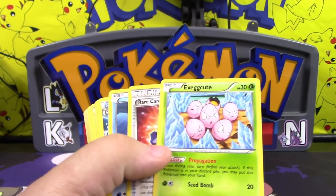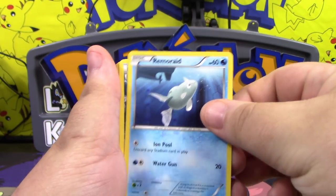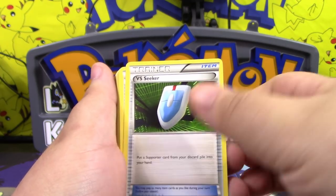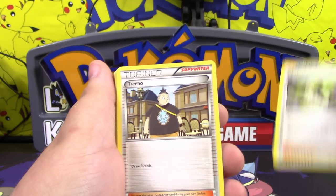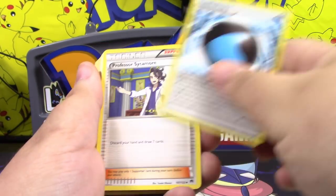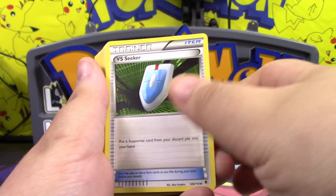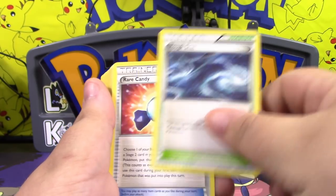Exeggutor — my goodness — Rare Candy, Remoraid, Splash Energy, Skyla, Wally, Ultra Ball, N, Tyrogue, Splash Energy, Professor Sycamore, Super Rod, Wally, Shauna, Piplup, Rough Seas.